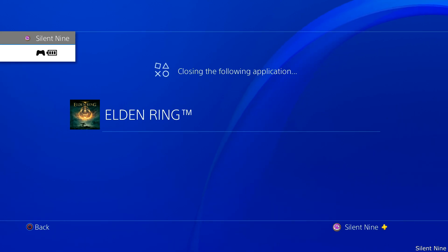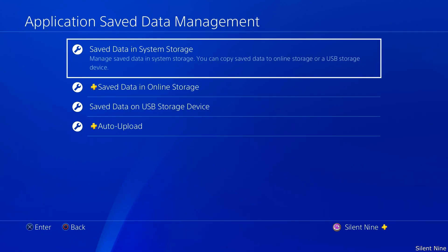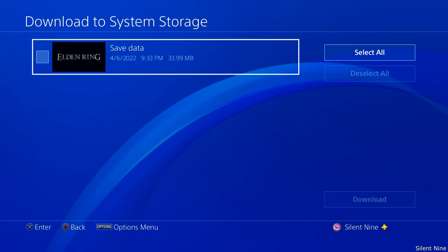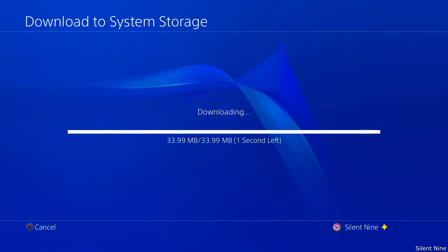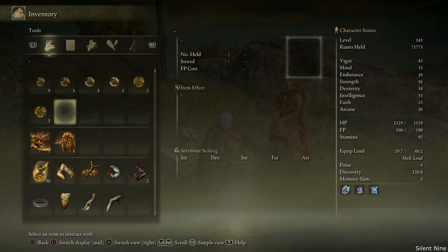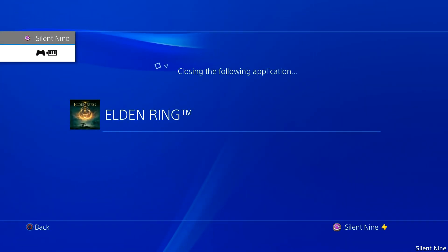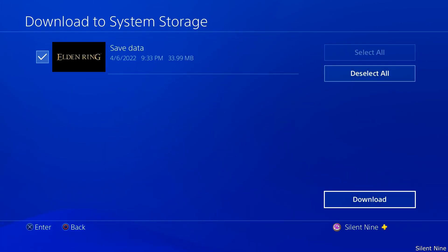To give yourself that lord rune back, go back into the settings and go to application save data. Then go into the second option this time and download the save data. That'll make it so you re-download the rune you just dropped. Now head back into the game and give your friend that lord rune — your friend will now have two lord runes. Keep rinse and repeating this, downloading the saved data again after you drop that lord rune.